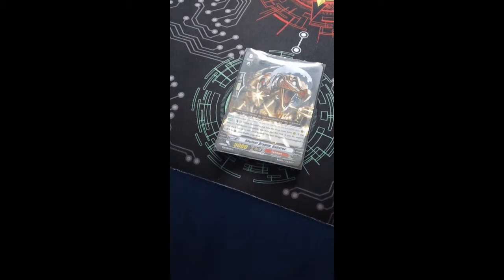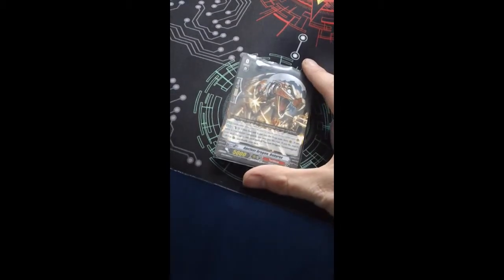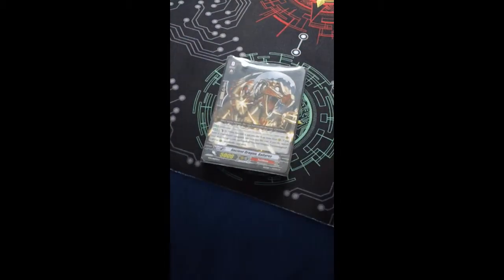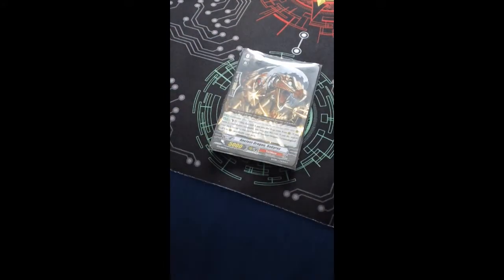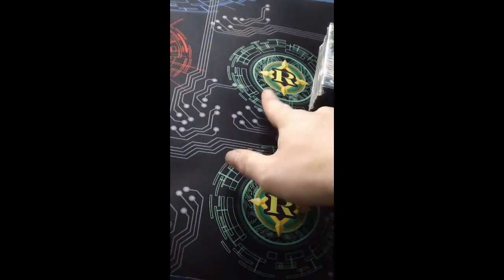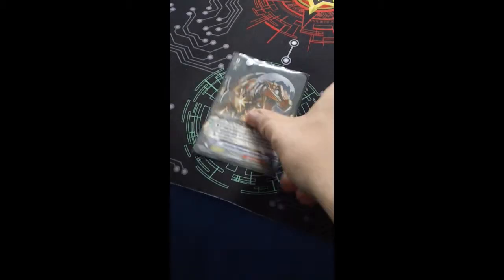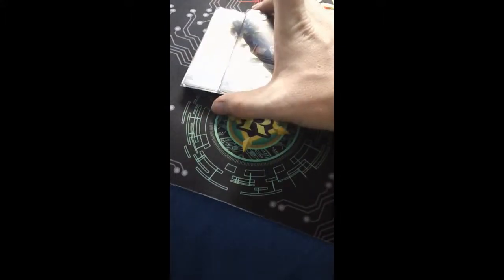Put Tyrannul Legend on the rear guard. I call Baby Rex to the left rear guard a lot, and then I use an ability to get him into the drop zone. Then I counterblast and put Tyrannul Legend up in the right rear guard circle. So the starter is Ancient Dragon Baby Rex.